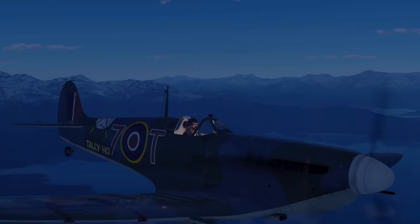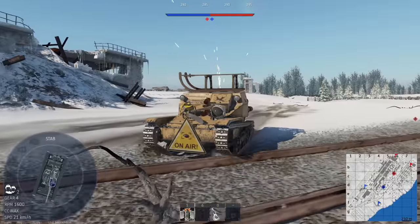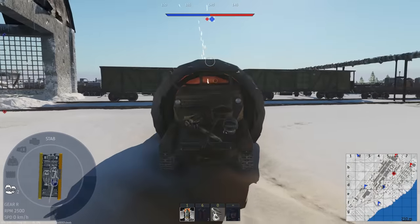During night battles, you can become 0.01% more stealthy by turning off your cockpit lighting. The L3/33 is small enough to hide in the construction tubes on Stalingrad.